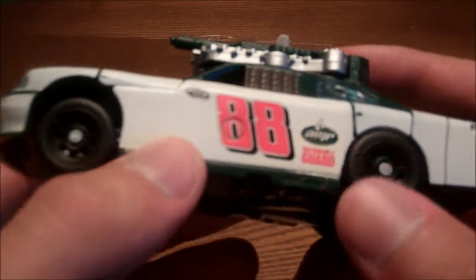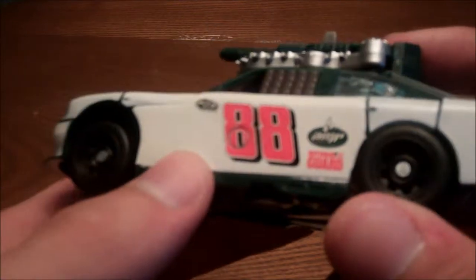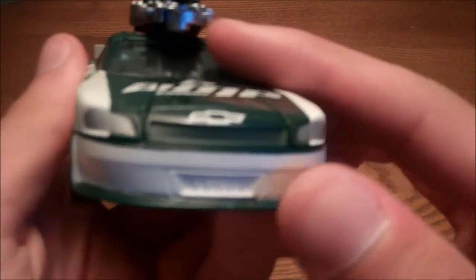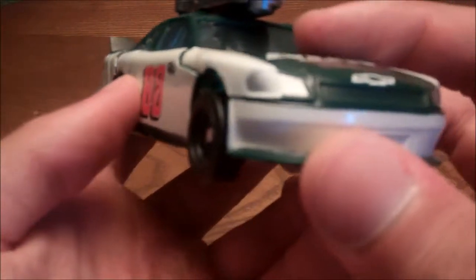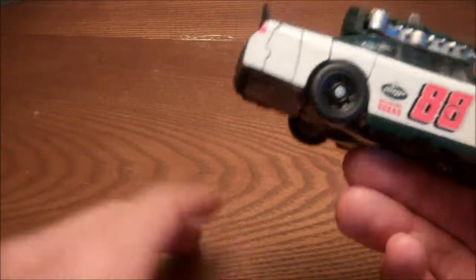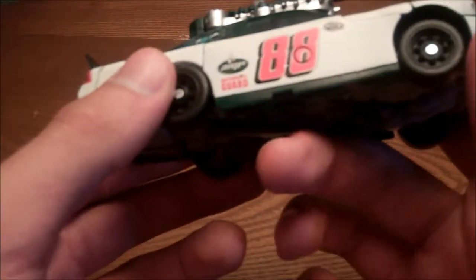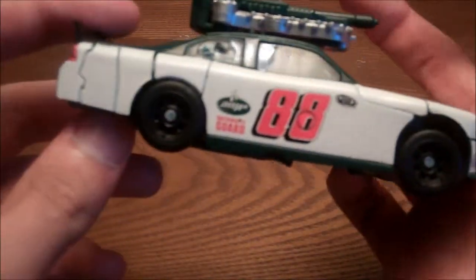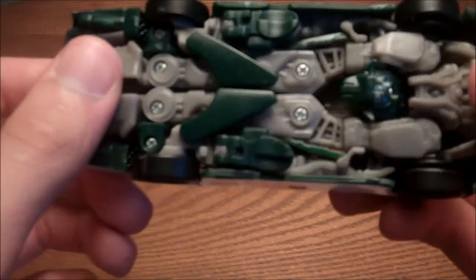Then you got a National Guard decal, which is also nice. Otherwise, nothing much else. You got silver painted headlights, a little intake here, a little detail for the grill — even though NASCARs didn't really have grills. Nothing for the wheels, but it still rolls nice.